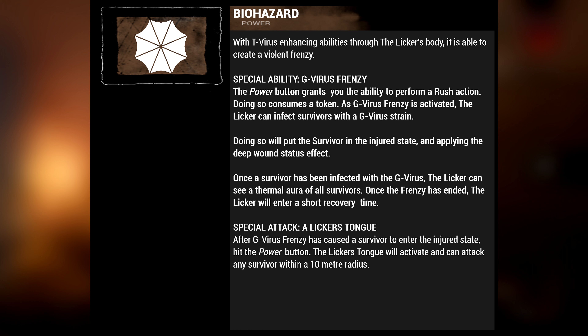Special attack: Licker's Tongue. After G-Virus Frenzy has caused a survivor to enter the injured state, hit the power button. The Licker's Tongue will activate and can attack any survivor within a 10 meter radius.